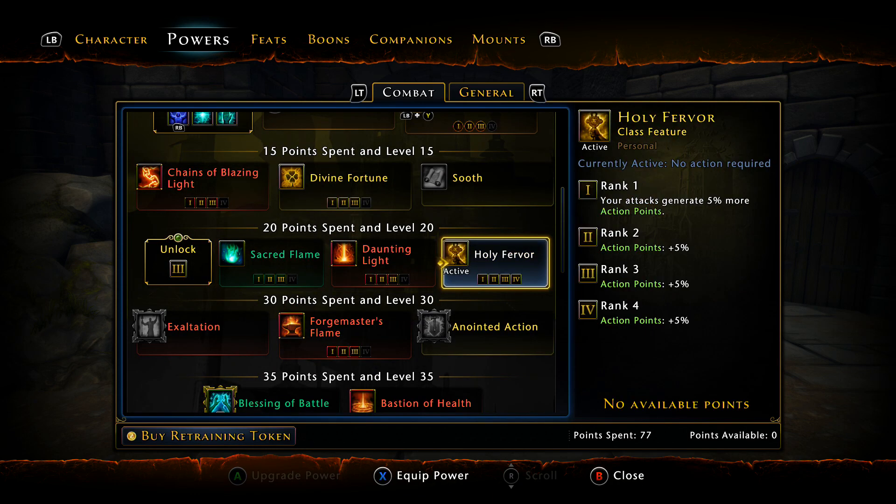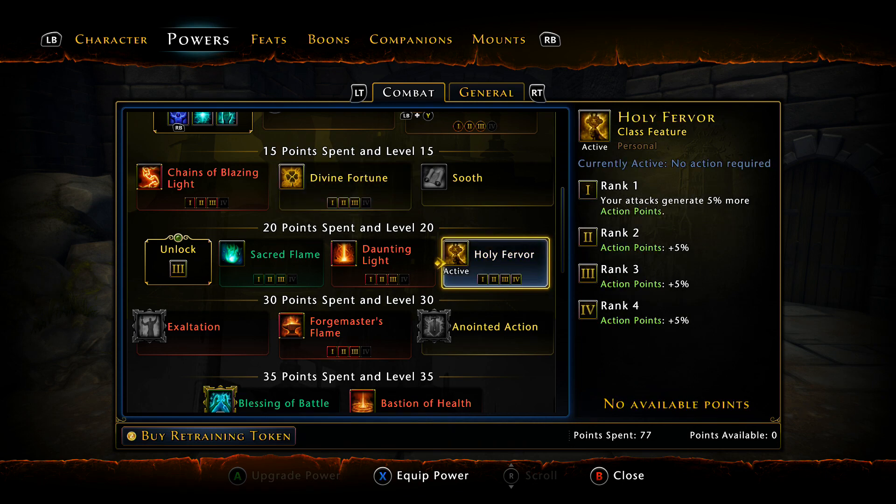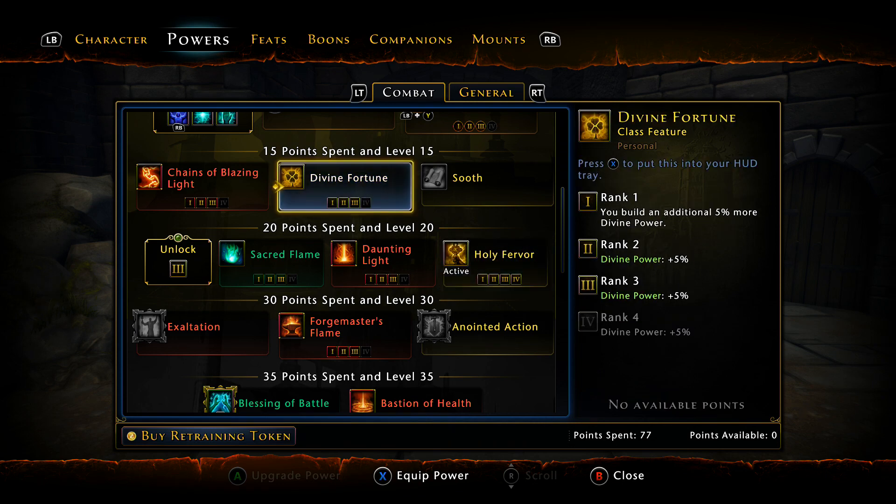I'm also using Holy Fervor, which is just AP gain. I don't necessarily have to use Holy Fervor anymore because my AP gain is already ridiculous. You can switch to Divine Fortune if your AP gain is already high — that way you'll be getting more Divinity faster so you can spam your own buff-debuffs. If you need AP gain, use Holy Fervor. If you need Divinity faster, use Divine Fortune.